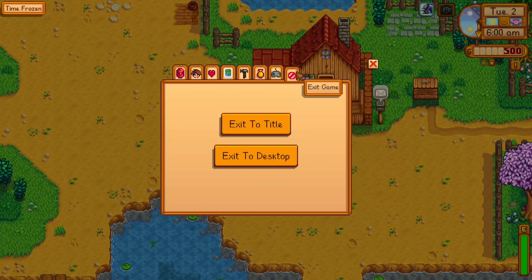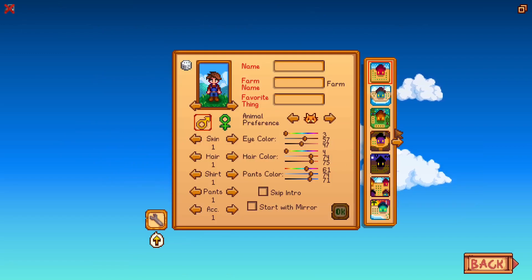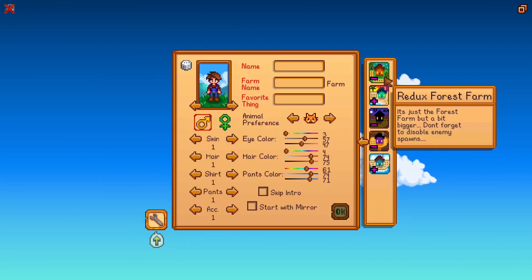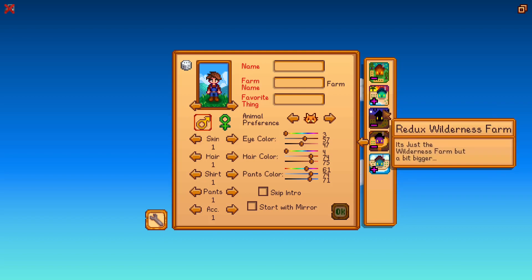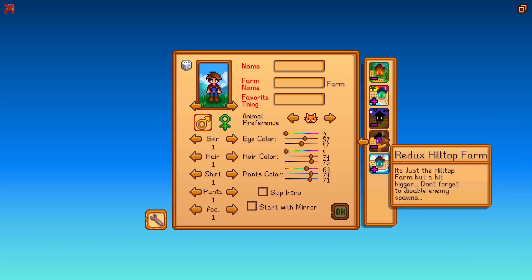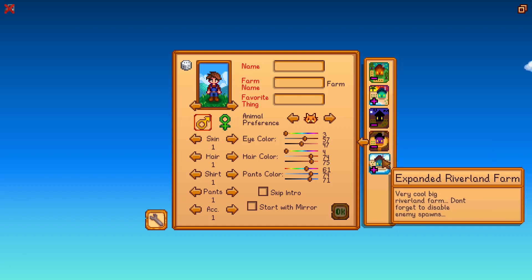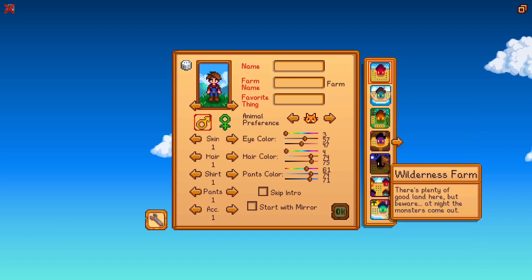All right, day two of spring. Let's exit to the title and go to New Game. Over here you click this arrow and you get the Redux Forest Farm — it's just the forest farm but a bit bigger. Don't forget to disable enemy spawns. There's the bigger beach farm, the wilderness farm but a bit bigger, the hilltop farm but a bit bigger, and the expanded Riverland farm — very cool. So that's how you choose your farm; it doesn't replace the originals, which is really cool.